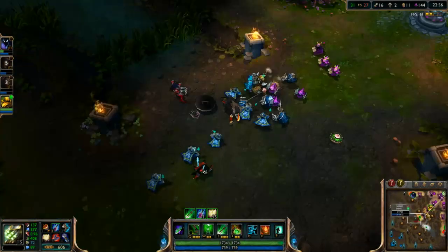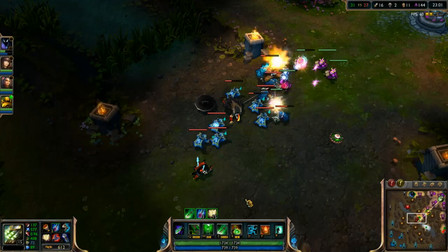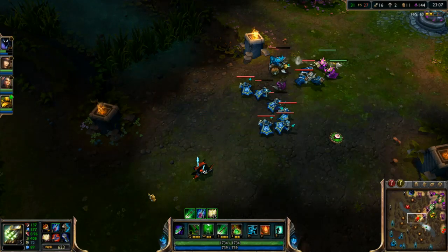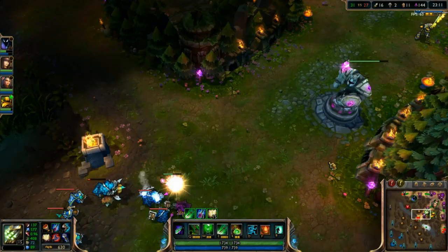16 to 11 — not bad. That last death of mine was my own fault — I should have left Meditate on. When their CC is blown and you Meditate, you're pretty much guaranteed to live as AP Master Yi. Not too many people can out-damage his heal — you heal for like 3,200. You're worse than a Mundo.